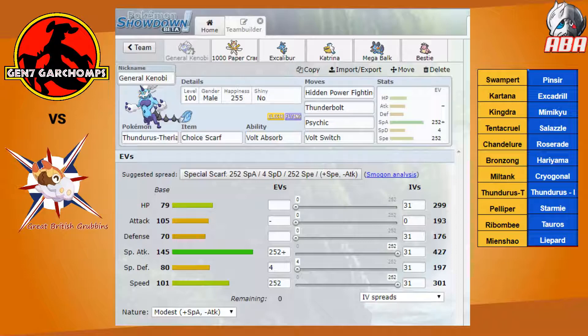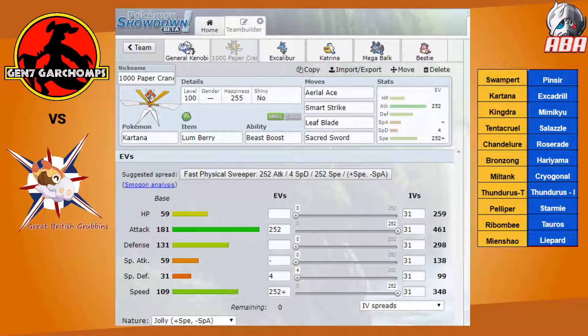In the event Excadrill does switch in on a Choice Lock Thunderbolt, that's fine too, because I can revenge kill it with Kingdra or Mega Swampert. I'm also going to run Kartana again with Lum Berry in case it gets hit with Priority Thunder Wave from Thunderous Eye. It can also kill Pinsir with Aerial Ace, hit Mimikyu and Cryogonal with Smart Strike, Leaf Blade for Excadrill, and Sacred Sword for Leopard and Tauros. Just a standard Jolly Kartana set.